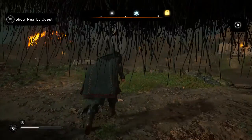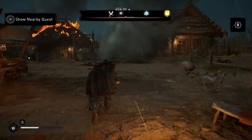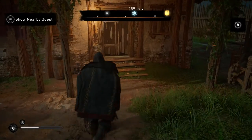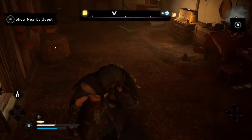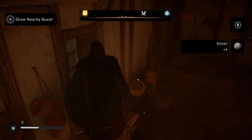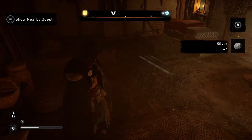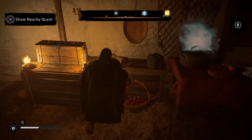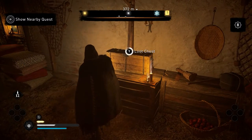I wish there was something like a Fable breadcrumb trail, or some better way to indicate objectives once you're in a zone, like a town or castle. I find myself overlooking things. There was a mission that was really misty and foggy and I found it really difficult to locate the things I was supposed to find. I really do wish that could be made a little bit easier.